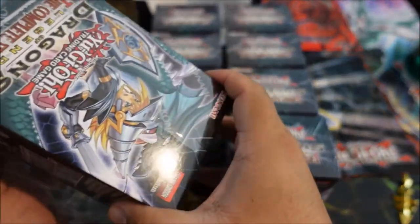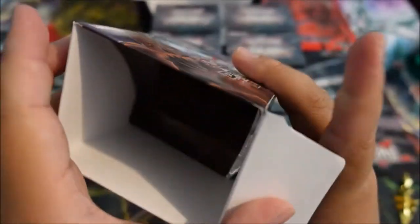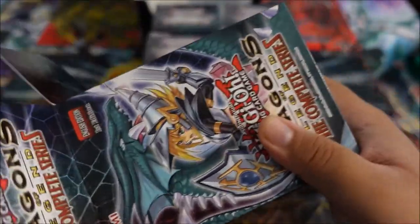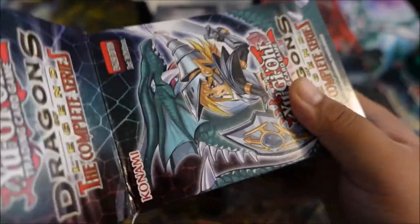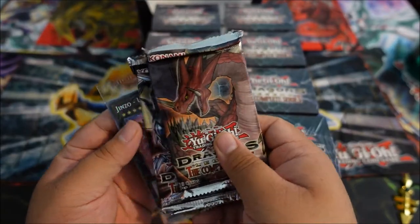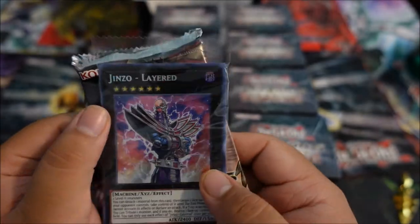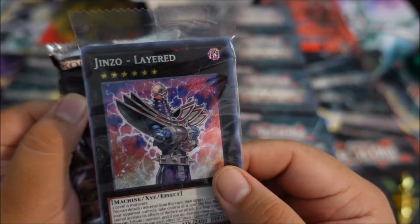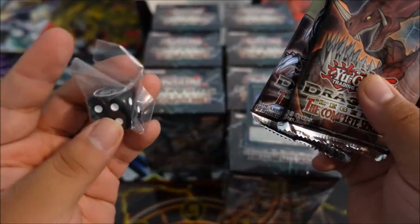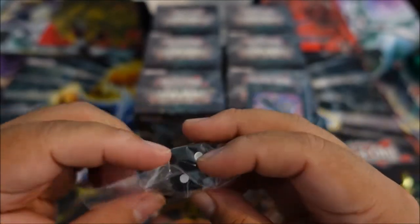Alright, let's see what we can get. I'm hoping for some awesome pulls. Just like Season 1, you can see there's a lot of space in the box — kind of a waste, I guess. Here goes our first pack. Oh, we got Jinzo as our secret! Very, very nice. Look at that — he looks sweet as an Xyz. And we got the black one too. Oh man, this is nice.